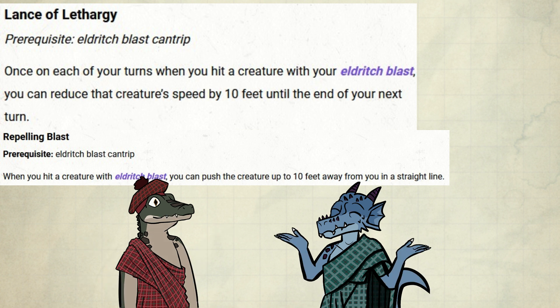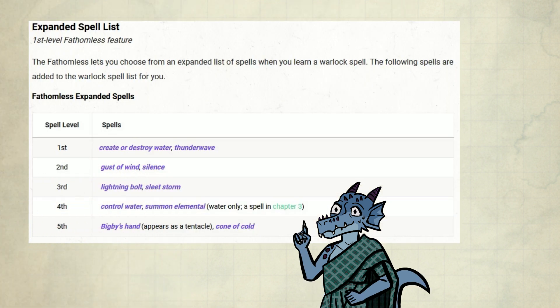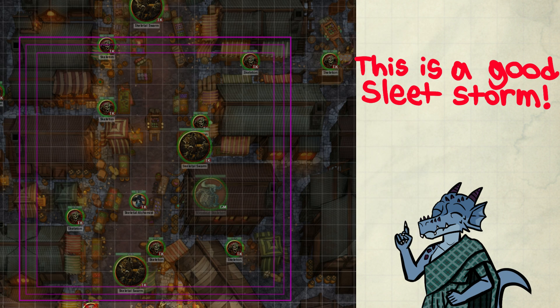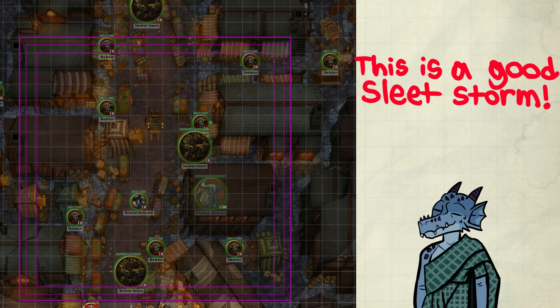We're just increasing the chances we'll actually succeed, and that's a good thing. From 5th level onwards, we can pick up Lightning Bolt and Sleet Storm. Lightning Bolt is whatever, but Sleet Storm is fantastic. It follows the theme of keeping enemies in place and messing them up before they can mess you up. This can change the entirety of how an encounter plays out, especially with the repertoire a Fathomless Warlock may have at this point. The combination of prone, plus difficult terrain, plus multiple pushbacks, plus the slow of the tentacle makes the area a living hell.